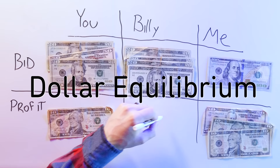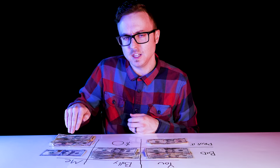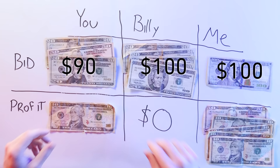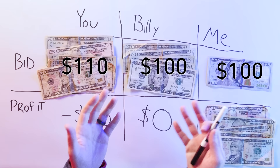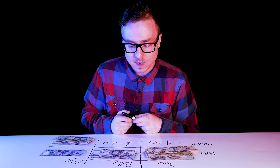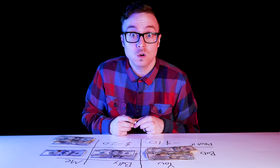And we've officially reached dollar equilibrium. Billy just agreed to pay $100 for $100. The profit incentive to keep bidding is now gone, but minimizing the loss compels you to bid $110 — because that way you're only overpaying $10 for my $100 bill and you're not losing your $90 bid. But Billy doesn't want to lose $100, so he bids $120. At this point, you're locked in an endlessly increasing contest to see who can pay more for my $100 bill, all the while telling yourself you're doing the right thing — because, based on your previous bid, you are.